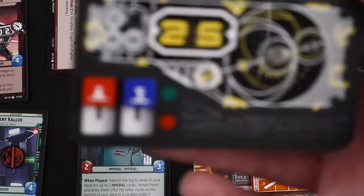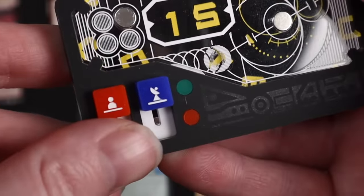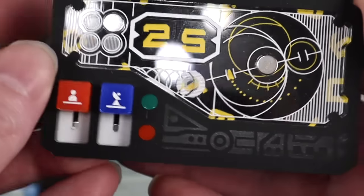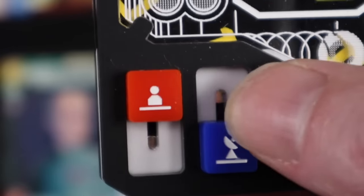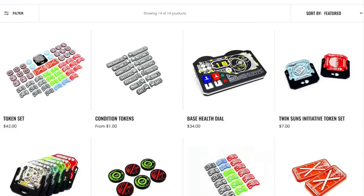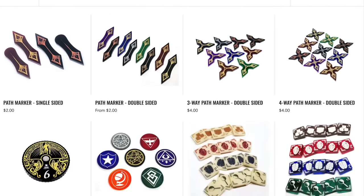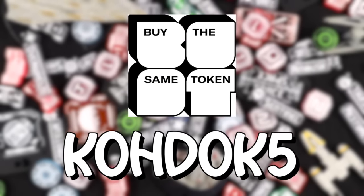Also available are magnetic life trackers with a pair of dials to count health, and even some switches to keep track of whether or not your epic actions can still be used, all with a nice, satisfying snap to them. Other games are also available, such as Pokémon and Arkham Horror. Use coupon code KODOC5 to save 5% off your order. Links in the description below.